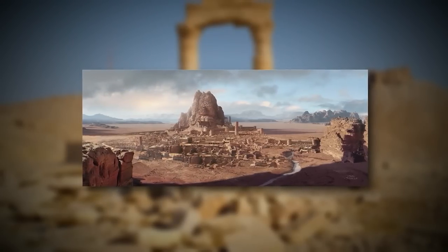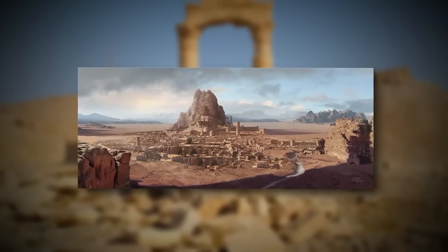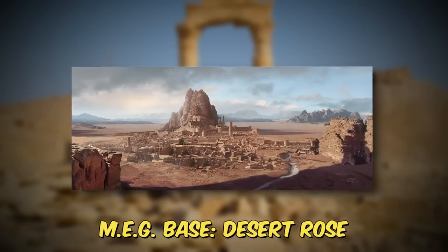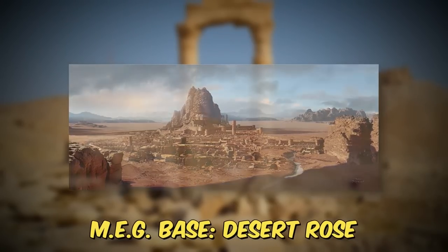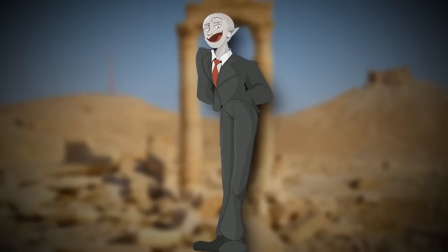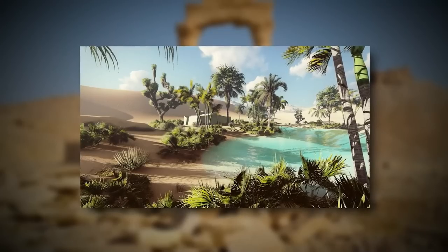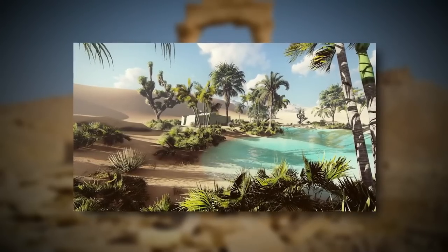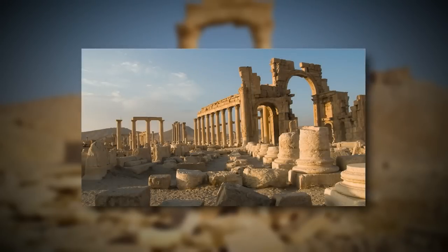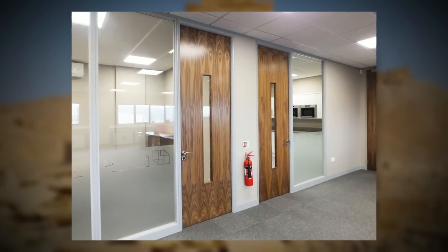The only base on this level is in that temple area. It's still partially standing and it's really the only building that's still kind of together. MEG Base Desert Rose lives here and there are around 20 people there. To enter this extremely dangerous level, you can walk 10 miles in Level 80. To exit, you can find an oasis — even though it's rare — and jump into the water, or you can find a ruin that has a random modern-day office door in the wall, walk through it, and you'll be sent to Level 4.